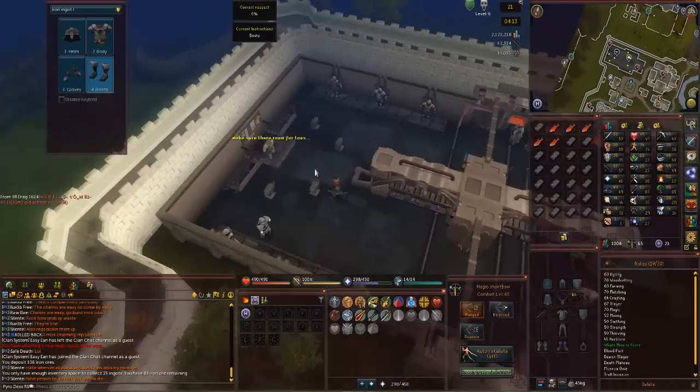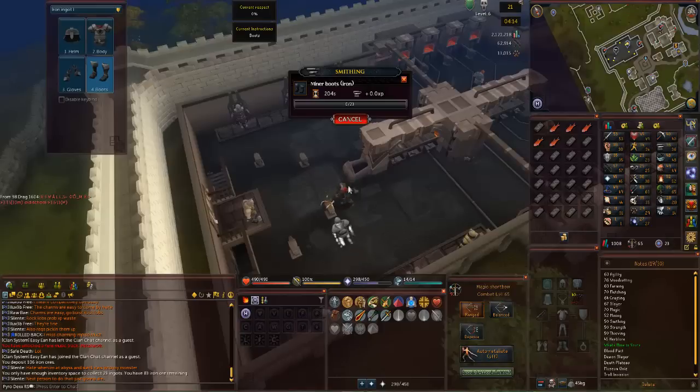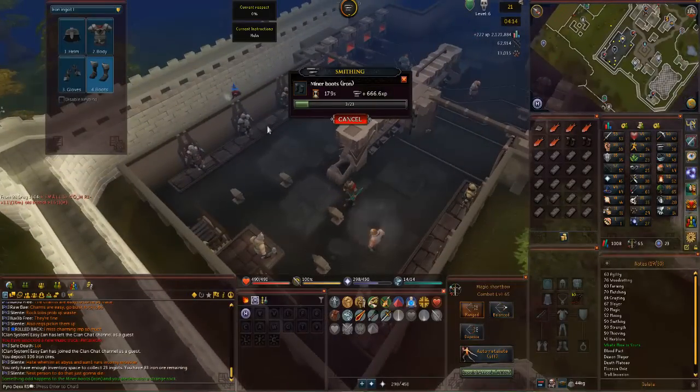Taking a wee break from combat for a bit, going to work on some smithing. Just bought 100 iron ore just to test this out, to see what the rates are here. Seems like it's going to be pretty good — it's like 222 XP per iron ore ingot, which is pretty great. That 100 ore that I just bought is going to get me 22k XP. So this will boost my smithing level up a bit, get it higher with my other stats, and I might go mine some iron later to do this more.